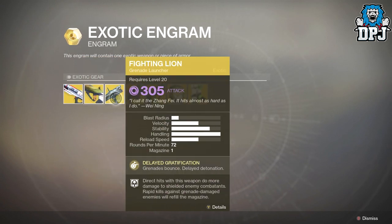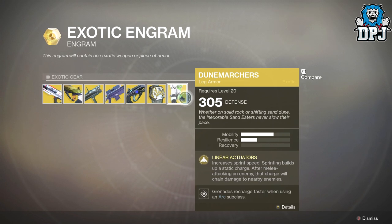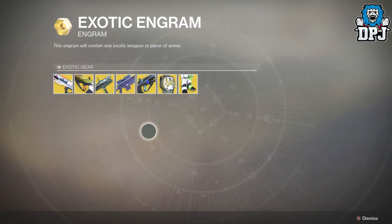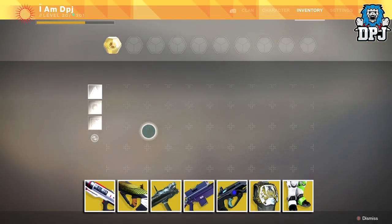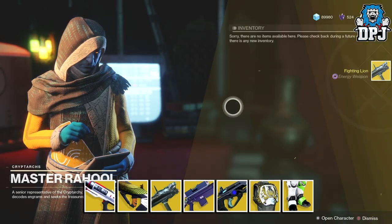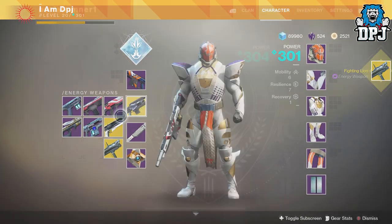Here we can see an exotic engram — going by what people say, I should get one of the following: the Sweet Business, the Vigilance Wing, the Fighting Lion, the D.A.R.C.I., the Hard Light, the Crest of Alpha Lupi, or the Dunemarchers. Let's decrypt and see what happens. It seemed to have worked — I got the Fighting Lion, which was shown on the list.